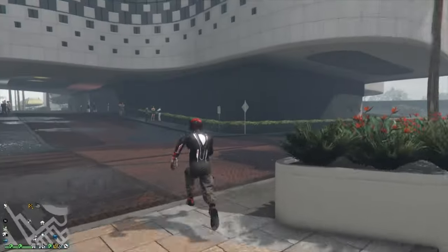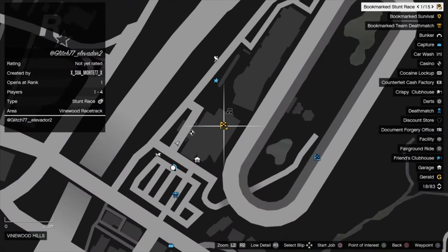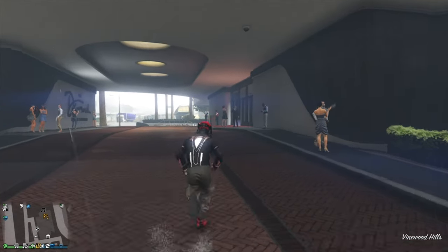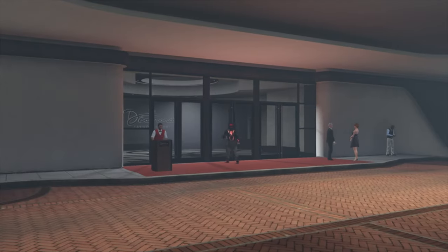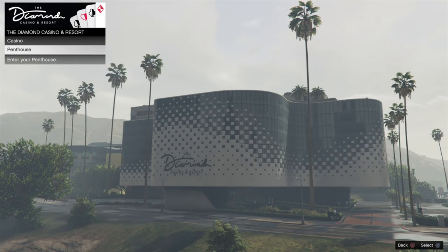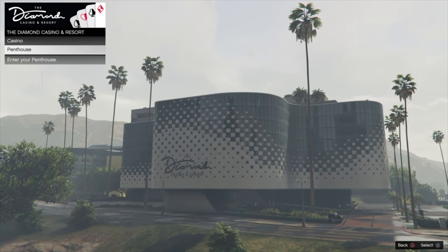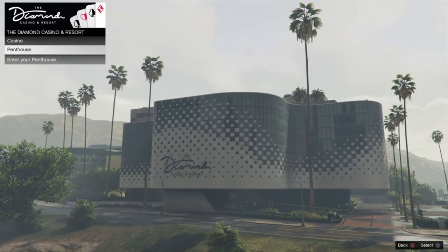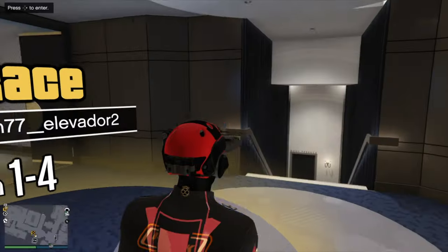Inside your Mobile Operation Center you need to have an Oppressor Mk2. So in the back of your MOC you need the Oppressor Mk2, and you need to call them both out — call out the Oppressor Mk2 and call out your Mobile Operation Center. Leave them there and then make your way into the penthouse where the job should be bookmarked.